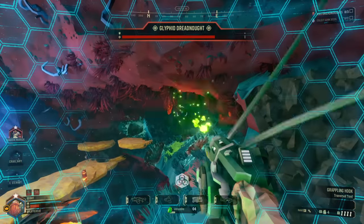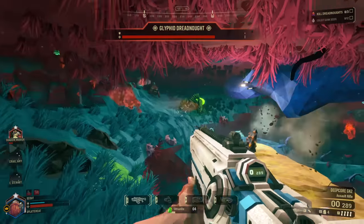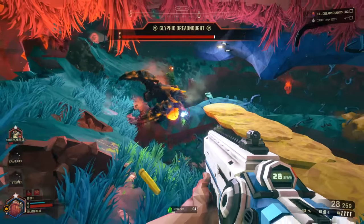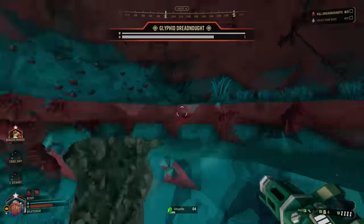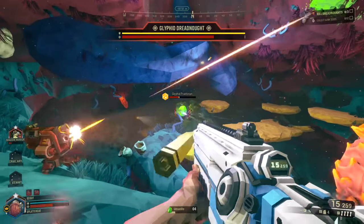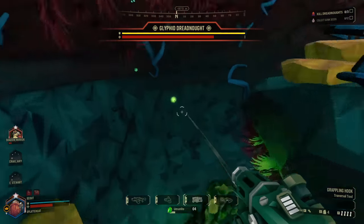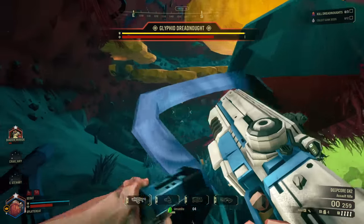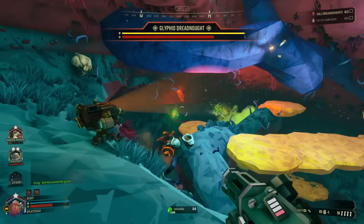We've got two more dwarves on the way, so we're in good shape. I'm going to leap over here and stay out of range. There's a Glyphid Praetorian over there — I'm going to get him and stay the hell away from that thing. I just don't want to be anywhere near the dreadnought because he more than has the capability to one-shot me — he's very, very risky.